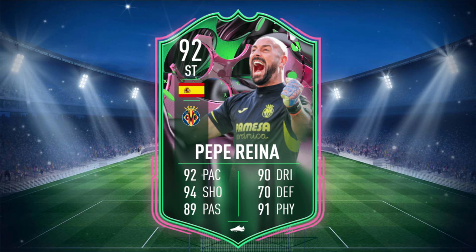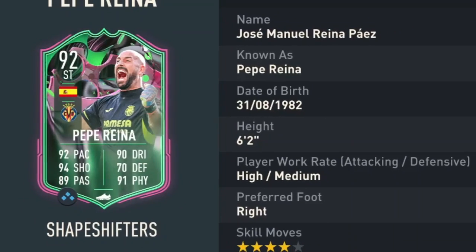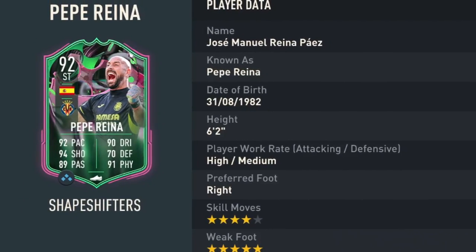Reina is a 92-rated striker with 92 pace, 94 shooting, 89 passing, 90 dribbling, 70 defending, and 91 physical. He stands at 6 foot 2, has high/medium work rates, and is right-footed with 4-star skill moves and 5-star weak foot.